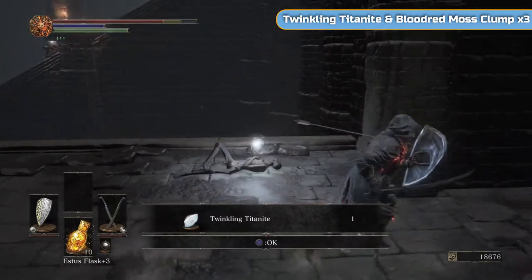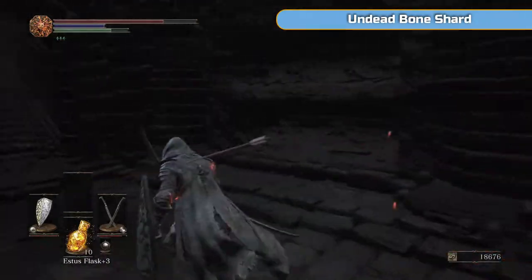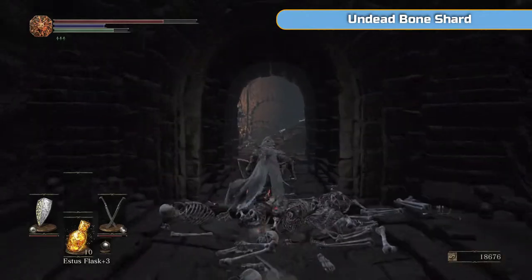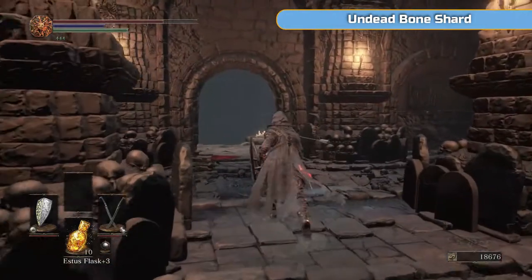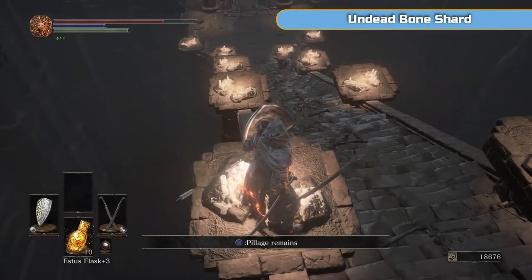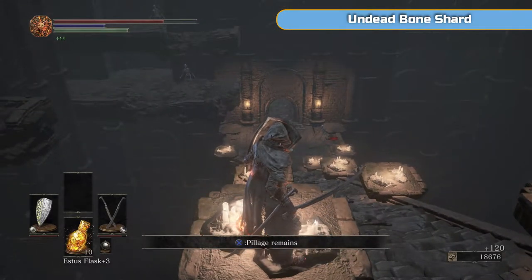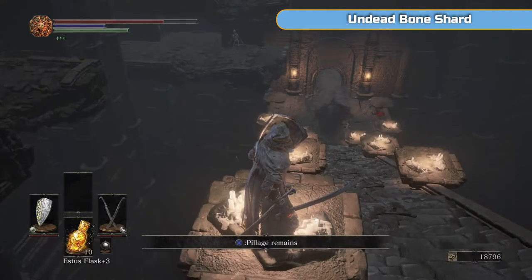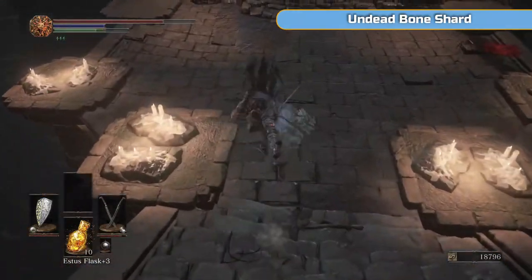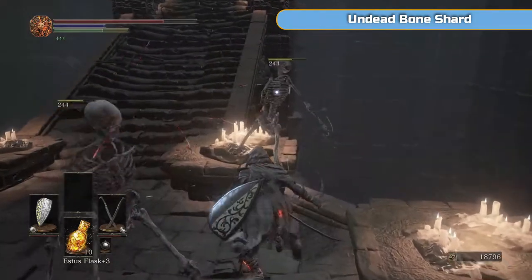Crystal Lizard — compared to the first game they're amazing in this one, because you can just let them run off an edge and you'll still get the item as long as they die. Grab the clump there, which will help against bleed. That's actually going to come in handy with the Crystal Lizard later on, because one's going to clip through the floor — but it will still die and I'll get the item. Walk down these stairs until the second candle and stop, because of that thing that comes barrelling down. If it doesn't one-shot you it will knock you off the edge — it's horrendous, it just keeps going up and down these stairs.